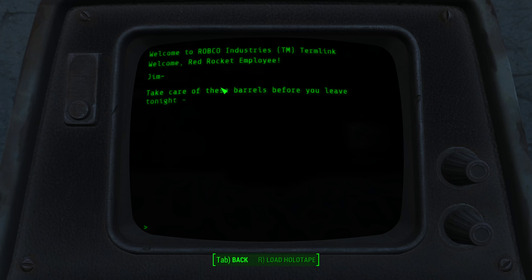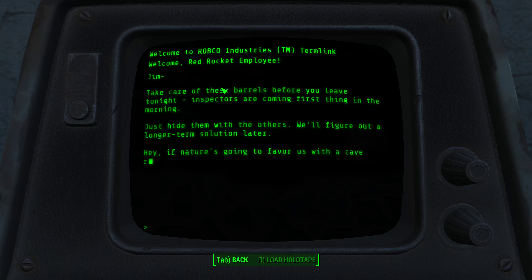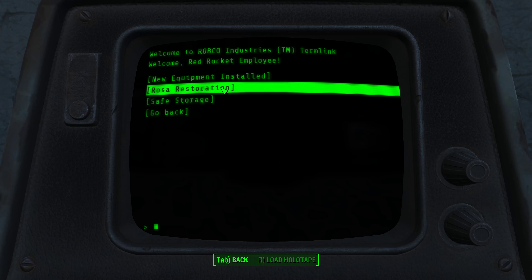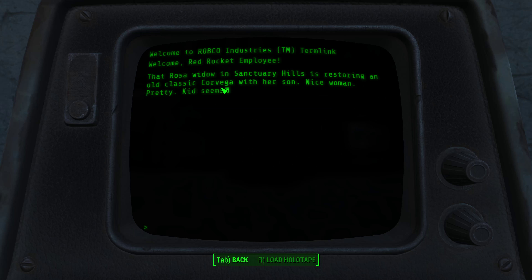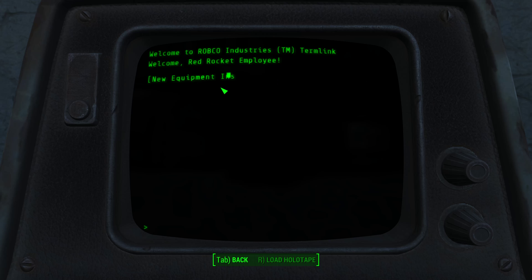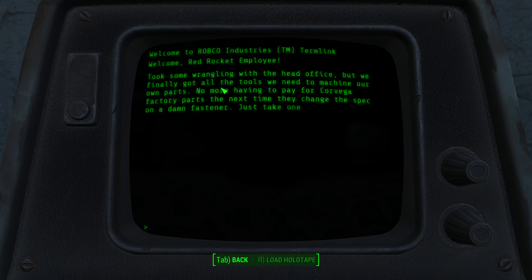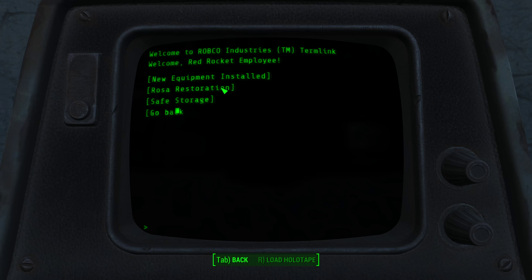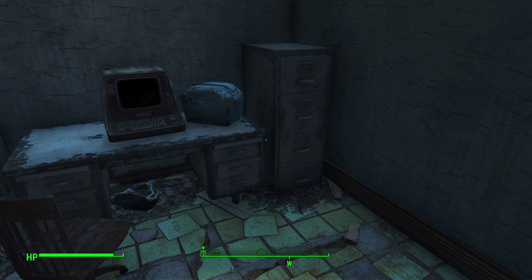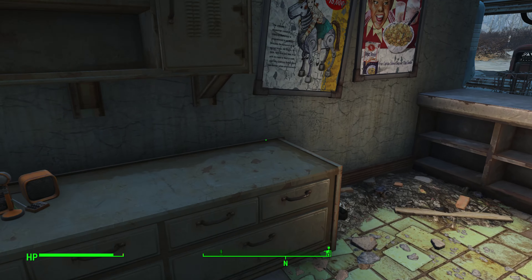Safe storage. So there's a hidden location right below this. If I can remember where it is, we'll get to it. Sanctuary Hills restoring it. Old classic. We're done. I'll come back here and take apart this place a little bit later.